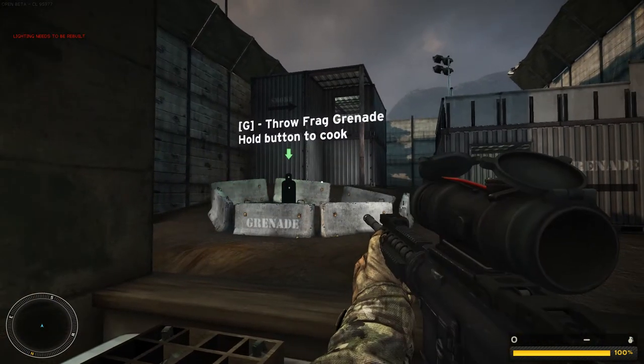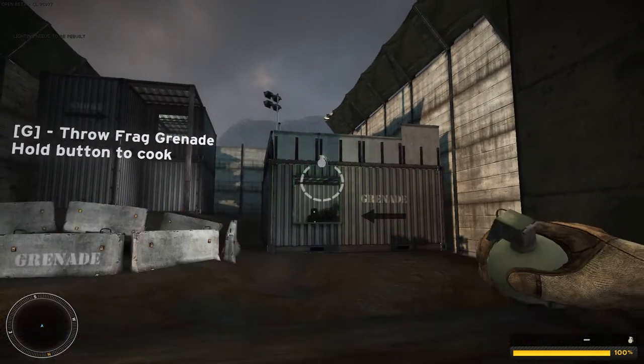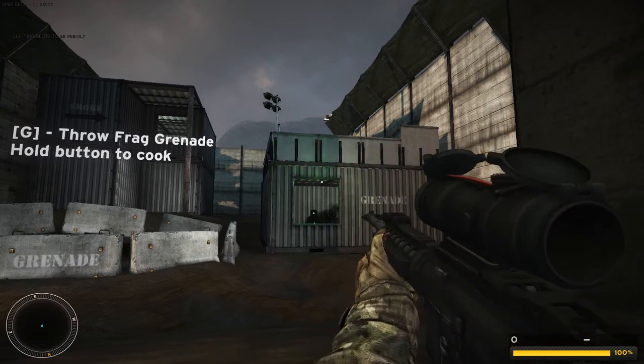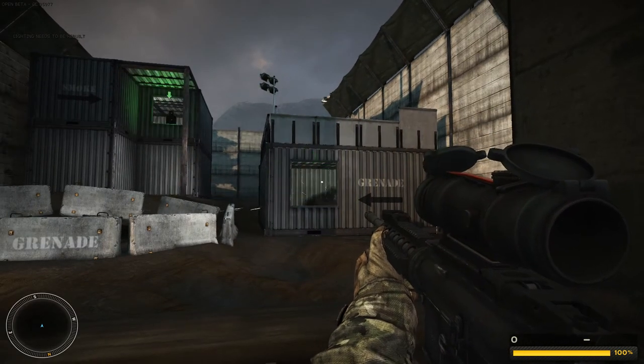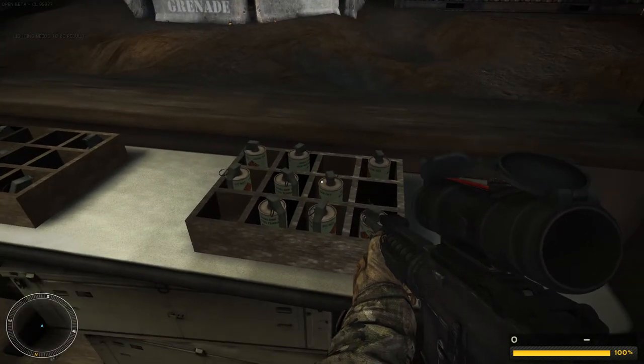Frag out! Next target's up — in the window to your right. Ruin his date. Toss a frag! Frag in the window up there — too far to throw ordnance.